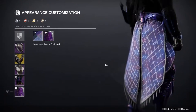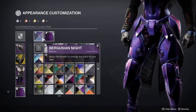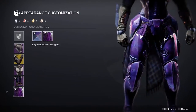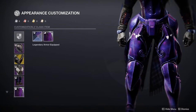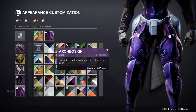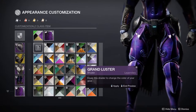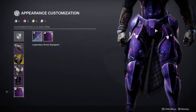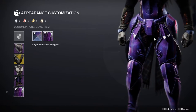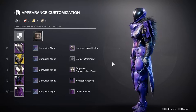Last but not least we have the Virtuous Mark — this is a mark I crutch on hard, but for good reason, it's really good. This is one of the marks you can't technically color — everything will be colored except the feathers, which stay purple. So if I'm wearing an armor set that has purple in it, most likely I'll have this ornament, because why not — I'm using purple, I might as well. Titans, let me know what you guys think.